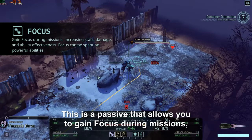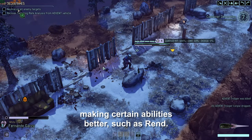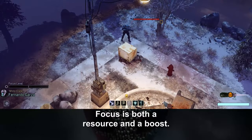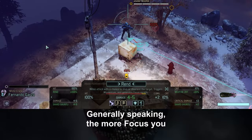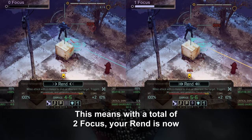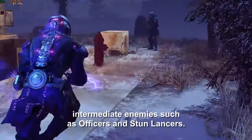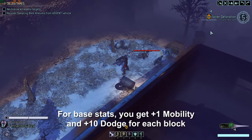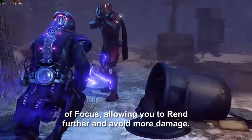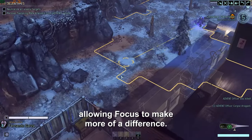Lastly is Focus. This is a passive that allows you to gain focus during missions, increasing both your base stats and also making certain abilities better, such as Rend. By default you can get up to 2 levels of focus. Generally speaking, the more focus you have, the more effective your abilities are. For Rend, each block of focus gives plus 1 damage — with a total of 2 focus, your Rend is doing 6 to 7 damage, which can potentially insta-kill intermediate enemies such as officers and stun lancers. For base stats, you get plus 1 mobility and plus 10 dodge for each block of focus, allowing you to Rend further and avoid more damage. You can also improve your base stat through covert actions and PCS upgrades, allowing focus to make more of a difference.